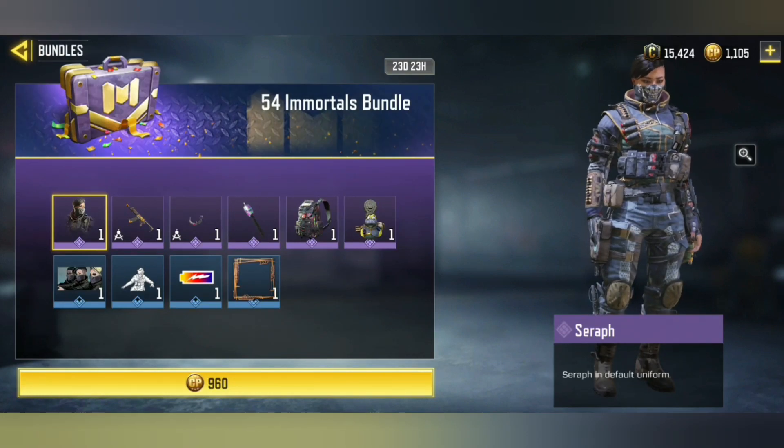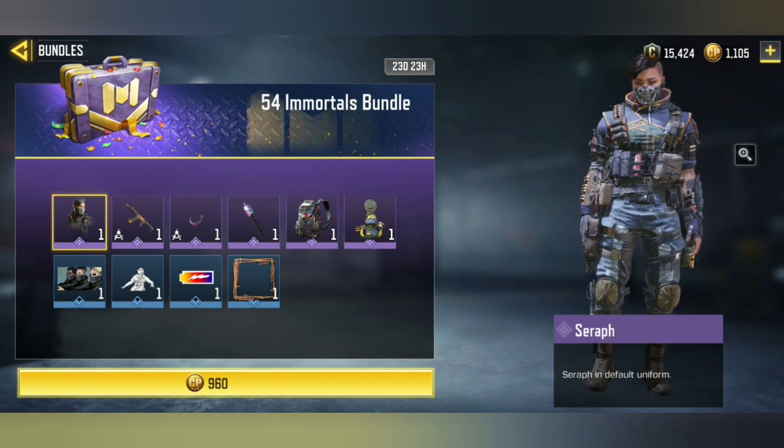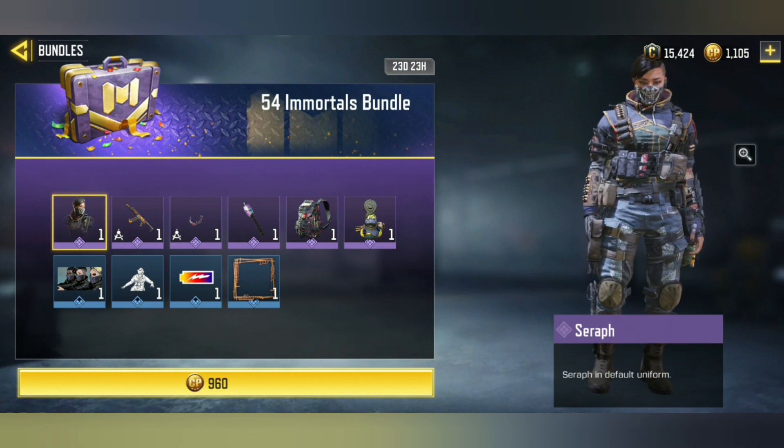Today we got a brand new bundle into the game called the 54 Immortals Bundle. This bundle features the brand new default Seraph character skin. The Seraph skin is one of my favorite skins in the game and I do think this one looks equally as amazing. Aside from being an awesome skin, this skin might also be paid to win.